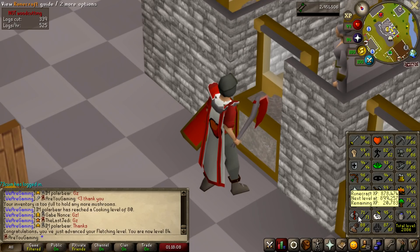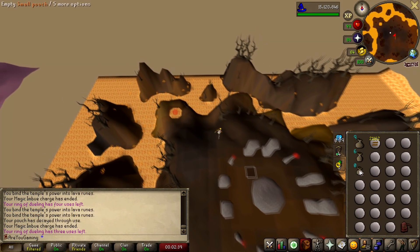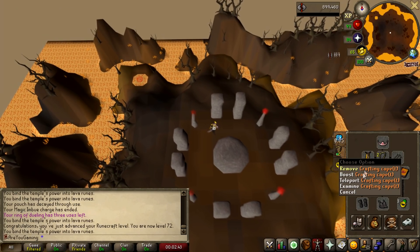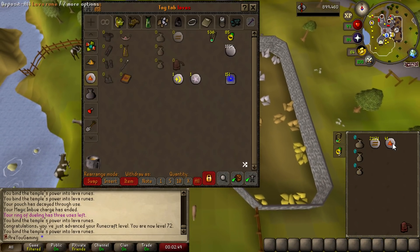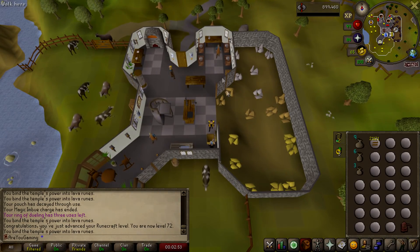I have one more level I want to get this episode, and that is 72 Runecrafting. So let's crack on — over to Lavas we go. I'm pretty sure this should be the level right here, and it is indeed level 72 Runecrafting whilst doing Lavas. Honestly, I actually don't mind Lavas and I kind of need to do a lot of runecrafting, so I might just do this from time to time. It's a little click intensive, but it's fast XP.